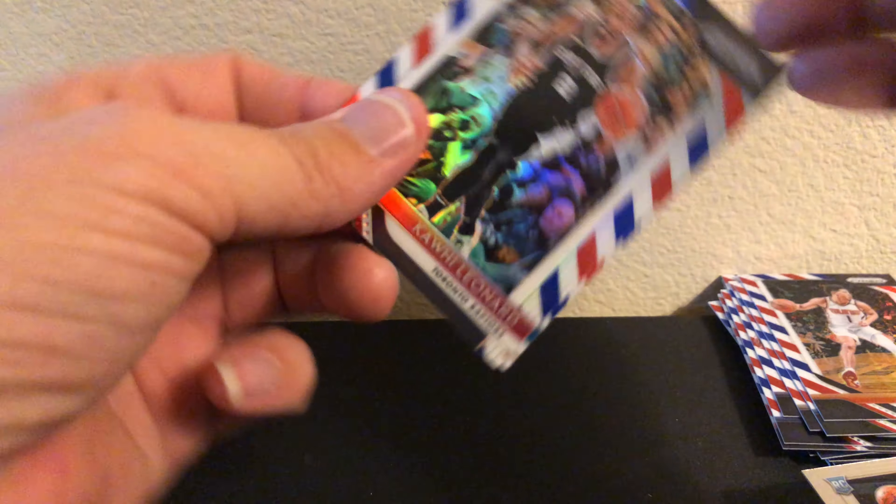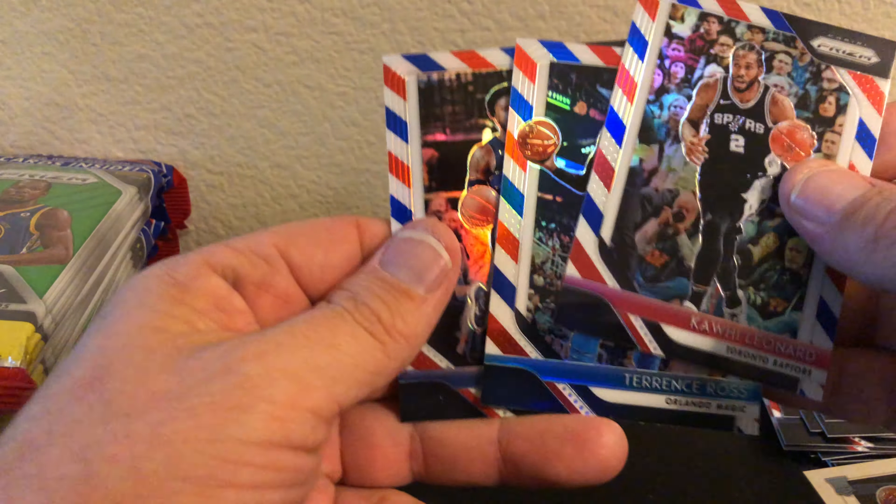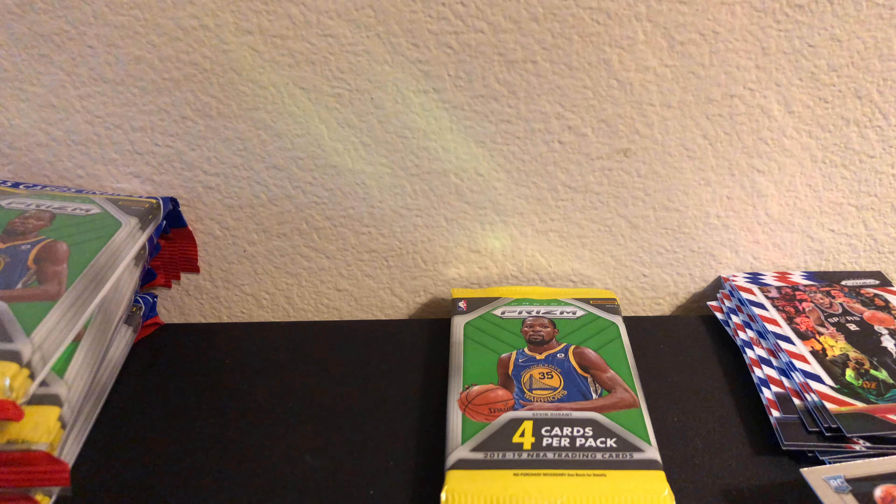Not a big fan of the so-called inserts for Prizm - just not a big fan. I don't feel like it's anything special. Kawhi Leonard, Terrence Ross, and Wesley Matthews. So far, no rookie red, white, and blue - kinda disappointing, but we'll take what we got.